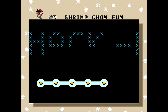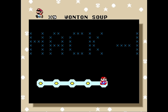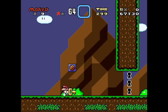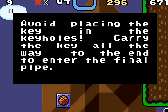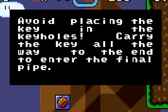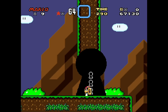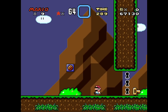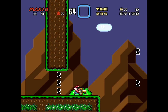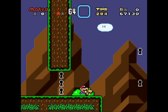Okay, after Wonton Soup we got Shrimp Chow Fun. Wait — the other ones were just normal foods, this one's Shrimp Chow Fun. I don't understand. Uh-oh, there's keyholes — what's the gimmick? Avoid placing the key in the keyholes. Carry the key all the way to the end to enter the final pipe. So what do we do — go like... I think kicking it will still work. Okay, we just gotta throw it. Oh jeez, this is gonna be easy.